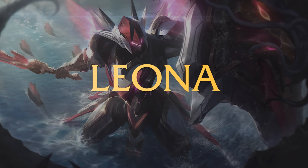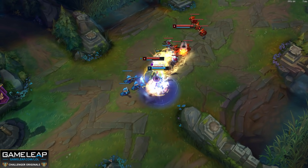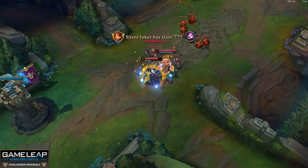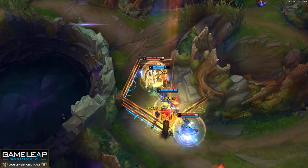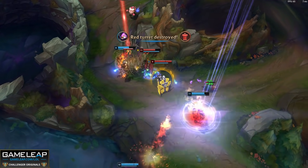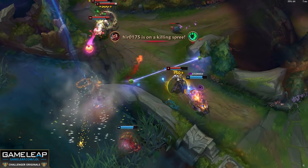Coming in at number 2 is the ultimate crowd control artist — Leona. Leona can still roam around the map, but in lane she is one of the scariest supports because of all that crowd control. Whether she's flash Q-ing onto you, ulting onto you, and then E-ing onto you — you have to be so aware when playing against her because one misstep and you can die. She probably is the best blind pick support at the moment, so if you're thinking about picking a support for 11-15, you really can't go wrong with Leona.